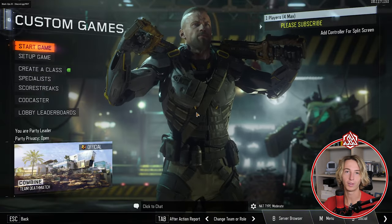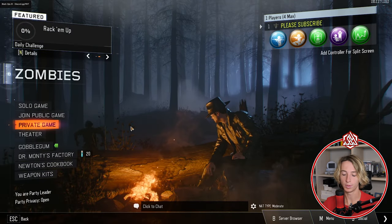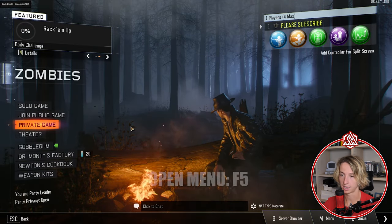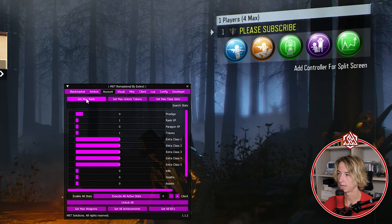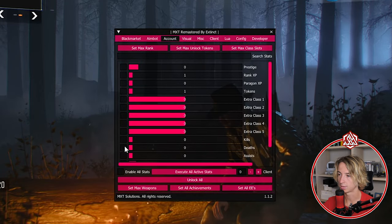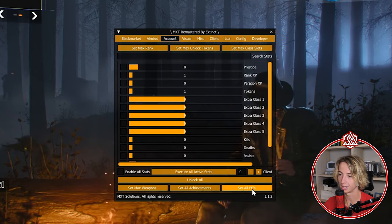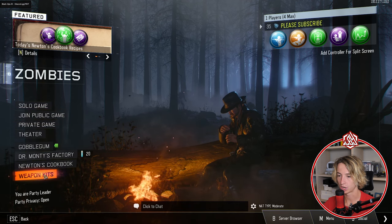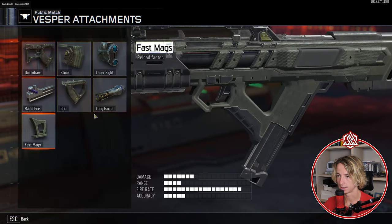Now let's go to Zombies and do the same thing. Once in Zombies, press F5 to open the menu, click 'Account,' 'Set Max Rank' — level 1000 — then 'Set Max Class,' 'Set Max Unlock Tokens,' 'Unlock All,' and 'Set Max Weapons.' Click on everything, and let's check — everything is unlocked.